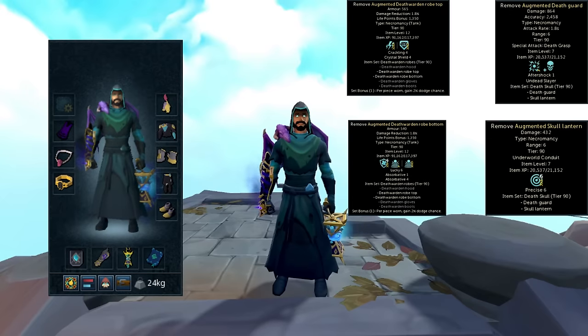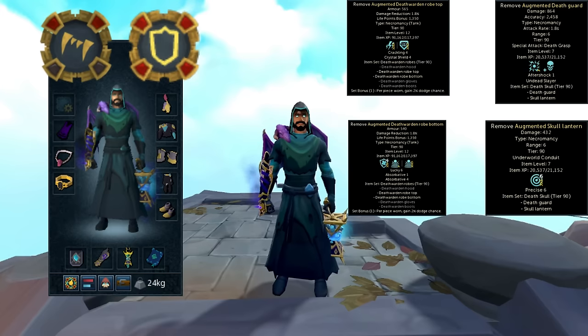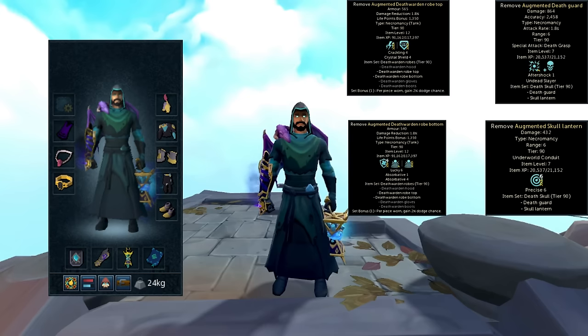Now for the gear setup, we are going to be running 3-piece Crypt Bloom and 2-piece Tier 90 Death Warden along with the Tier 90 weapons for Necromancy, just to show you that you don't need the Tier 95s to get this done as a low effort. As for the auras, I like either using the Vampirism Aura or the Aegis Aura. If you don't have the Aegis Aura, you can easily get the Vampirism Aura through War's Retreat. You can almost use any type of aura during this method, especially with the new Conjure and improved damage reduction. As for the necklace slot, we are going to be using the Salve Amulet E, which does increase damage to Undead, which Rassial is.